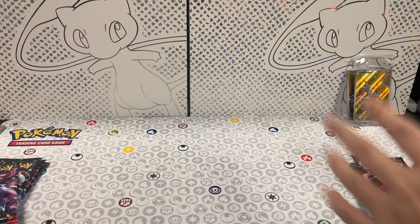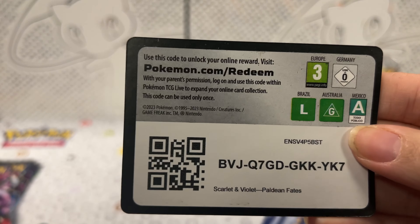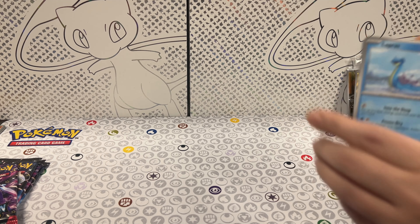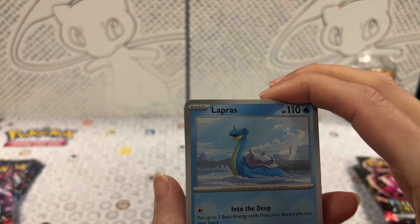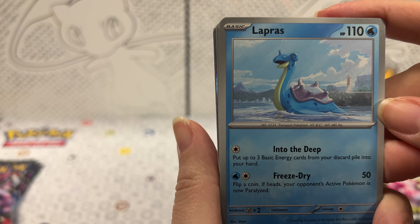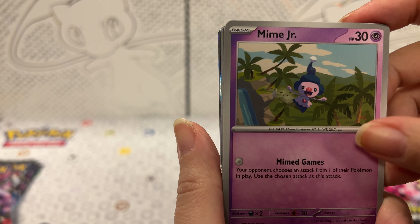So, do you want me to do the card trick? No, just roll it out as normal. So far, what is your opinion on the design? I like it. It's not my favorite, but I like it. I mean, it's not Pokemon Go. I like Lapras — there's a very nice Lapras. Mime Jr.